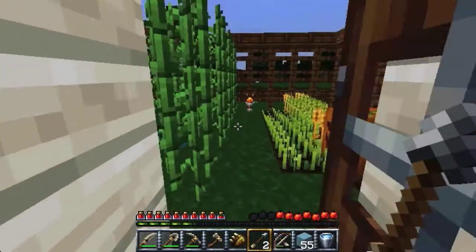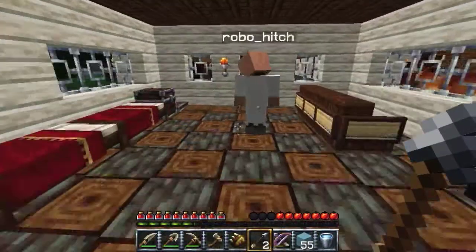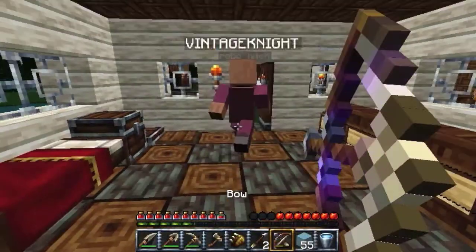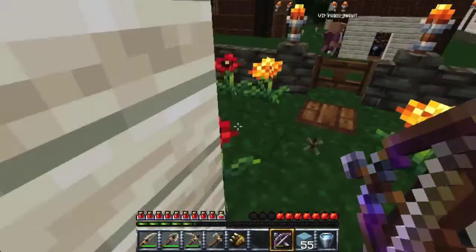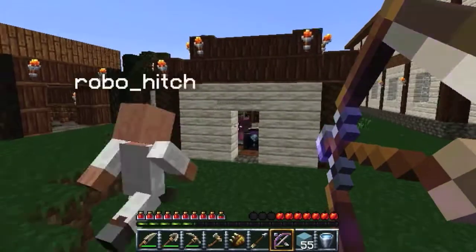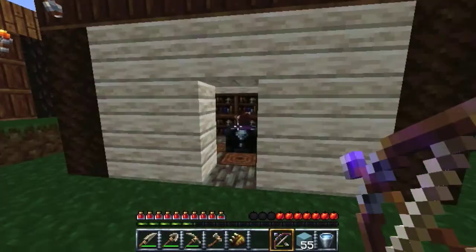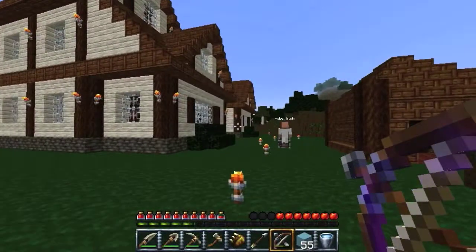We've also got this trap door which leads down to the mines — we'll show you that later. So yeah, we've got the mines over there but we're gonna save that till last. We have the entrance room, and we've got this nether pool.